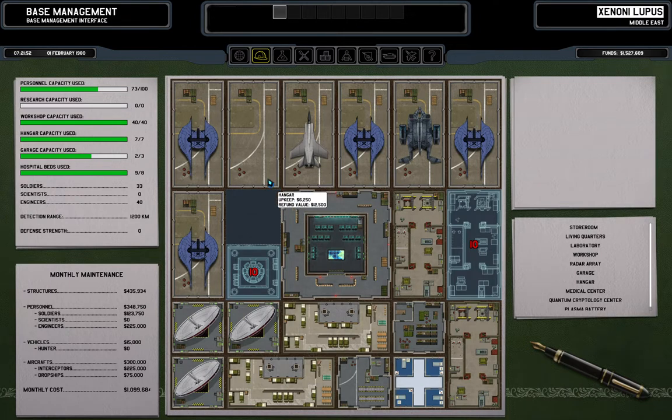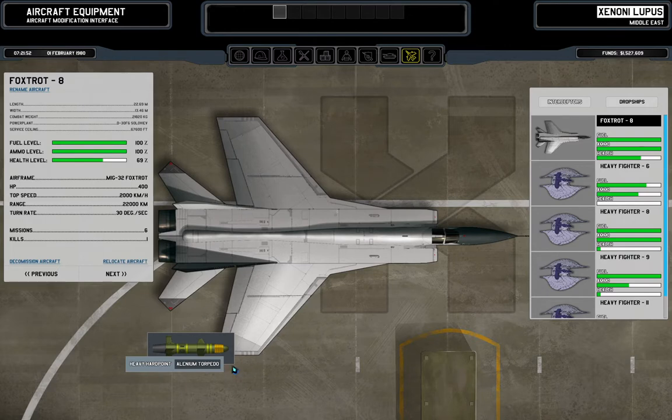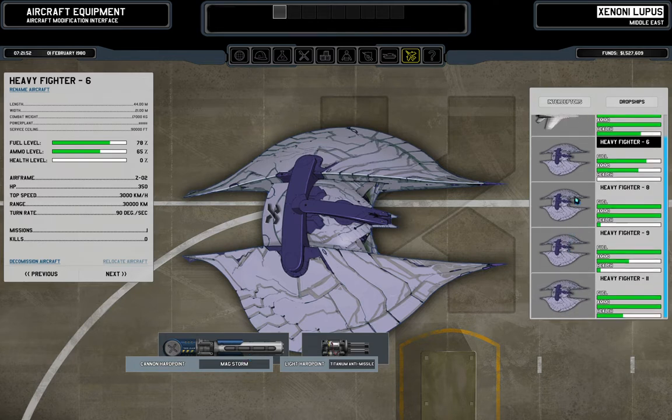A bomber squad is characterized by having two general-purpose planes with anti-missiles — that's the crucial thing for bombers, because they attack huge aircraft which normally sport torpedoes or missiles. We need anti-missiles for that and the high damage of torpedoes. A bonus would be something like the Piranha missile launcher, but I don't think we have planes with two light hard points.